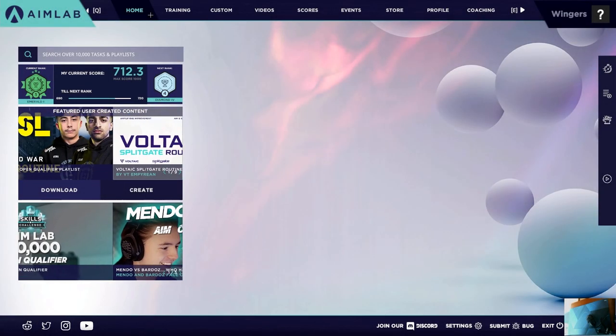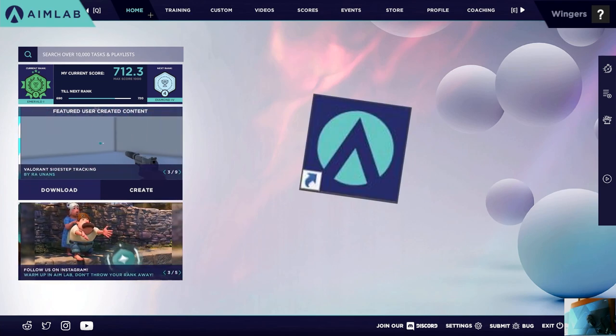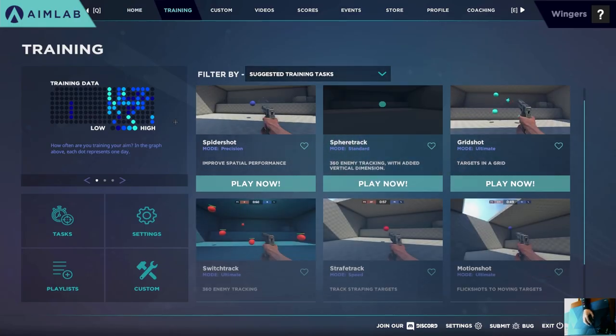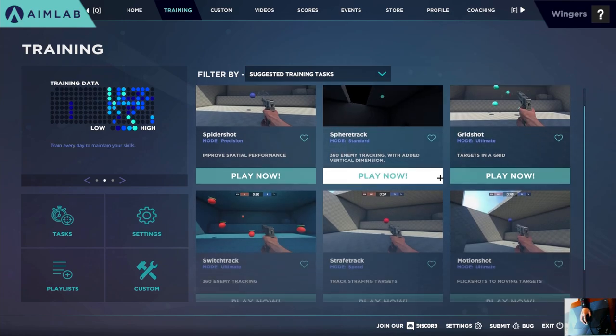What's going on guys, it's Wingers here. Welcome back to another video. Today I'm going to be going over my Aim Lab routine. It's pretty basic — all my stuff is in the training tab. It's going to be four steps, and I'll show you guys some of the extra stuff I do if I have extra time. I've been doing this almost every day for the past month and a half and it's made a huge improvement in my overall aim.